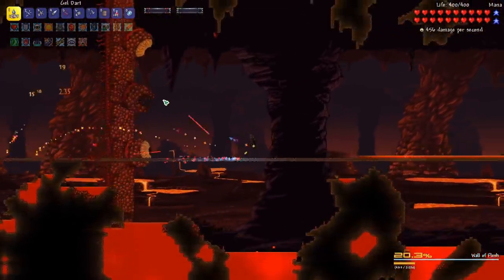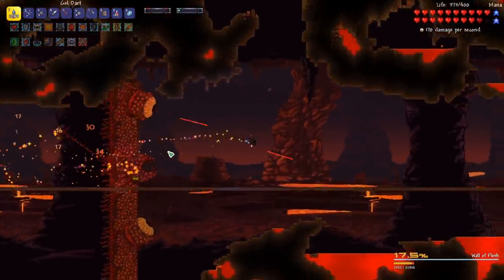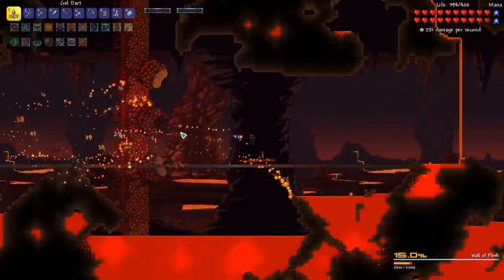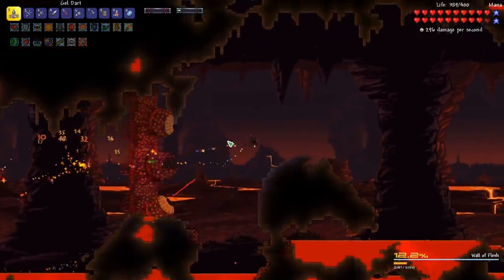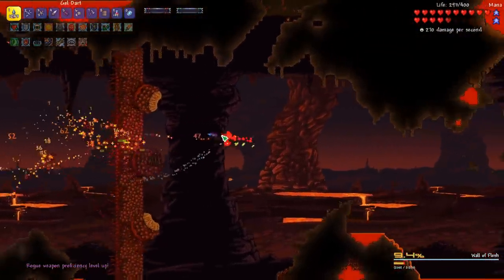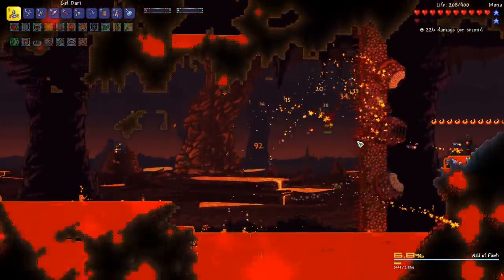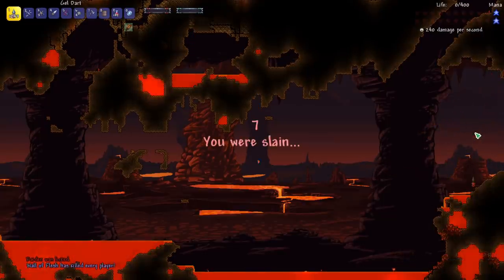Oh my goodness, this is more stressful than I was anticipating. 19%! I've got to keep doing damage. We're going to have to freestyle this. Oh my gosh, we leveled up our Rogue proficiency. We're to the end of our world — no, no, no! Oh, the pain. I can't believe we didn't have enough runway space. Well, at least we were doing pretty well until that point. So what I'm going to do is go buy a bunch more Ash Blocks.